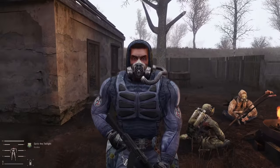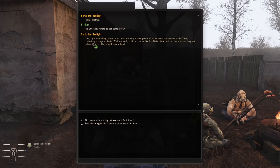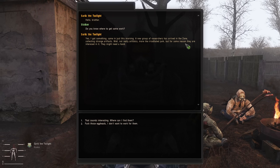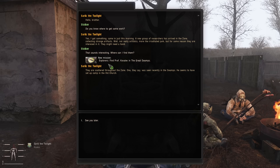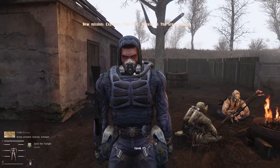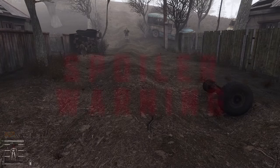There are different factions here. This guy is a member of the ecologists, who will give you potential missions. He wants you to go find some researchers and look at irradiated junk, and tells you to find Prof. Kovalev in the Great Swamps. Spoiler warning at this point — from this point forward, I am going to spoil things. You have been warned.